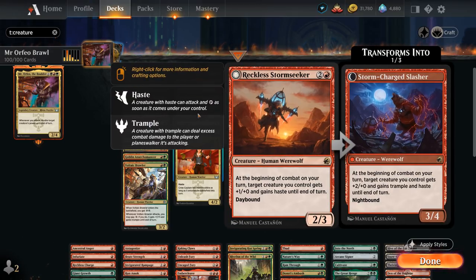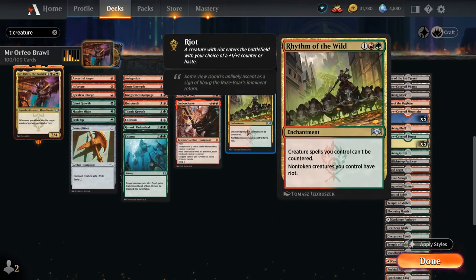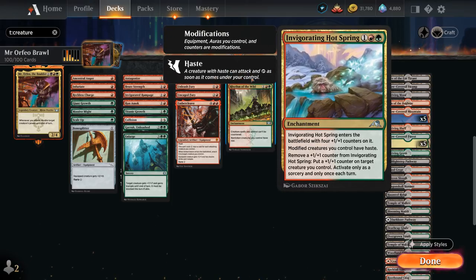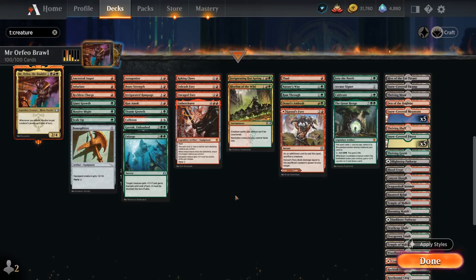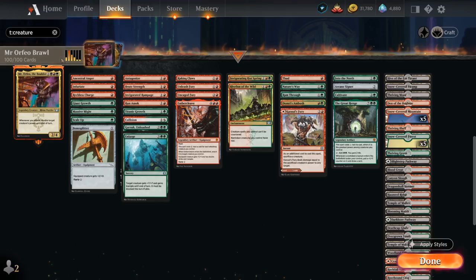At 3 mana we've also got Reckless Stormseeker. Looking at our non-creature spells, there's Rhythm of the Wild, which gives our creatures riot — so we can choose between a +1 counter or haste — and makes them uncounterable as well. Invigorating Hot Spring can also put +1 counters on our creatures, and those will count as modified creatures that then also gain haste. And then we have a ton of pump effects which play well with the doubling of power from Mr. Orfeo.